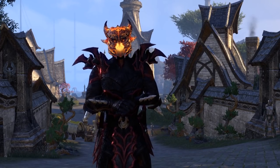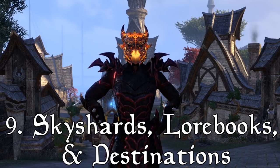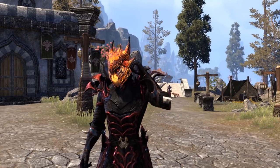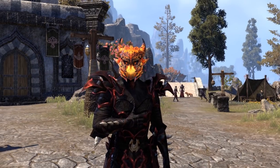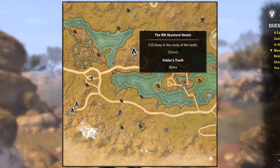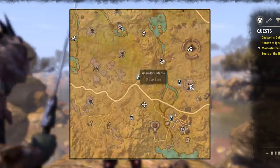Moving on, for all of you nerdy explorers - AKA everyone - we've got Sky Shards, Lore Books, and Destinations! This is not one, not two, but three in one - well, kinda. You download them separately, but they all work together in the end, and that's all that matters! These are three add-ons that will help you, Master Explorers, hunt down all of the Sky Shards, Lore Books, and new destinations on your map by literally placing map markers!